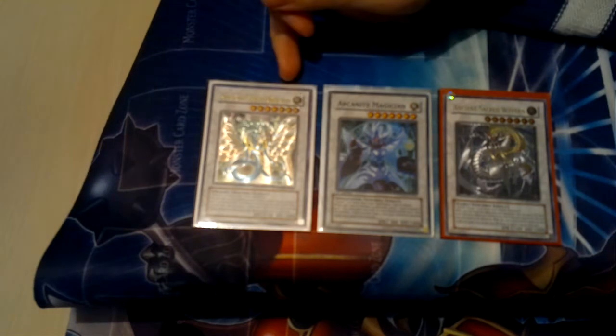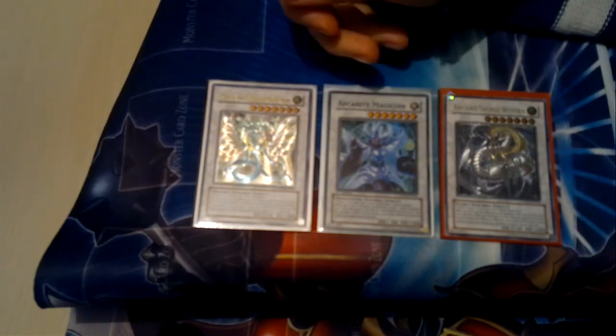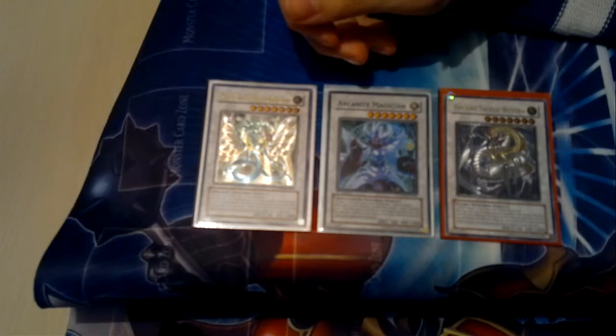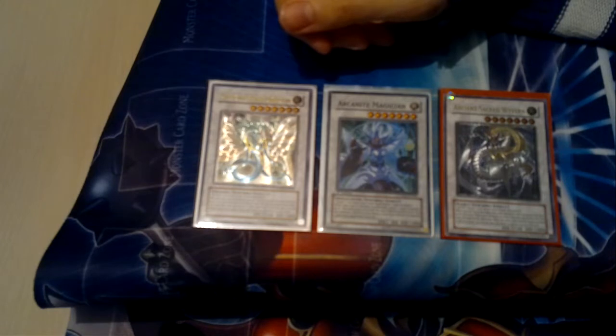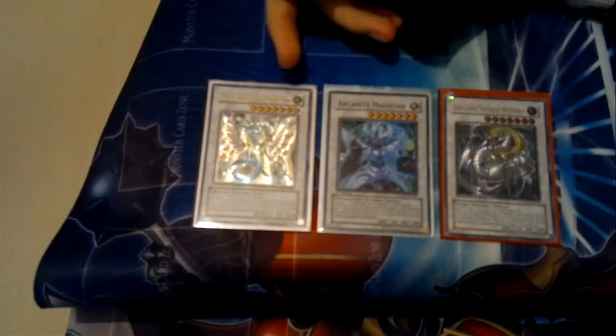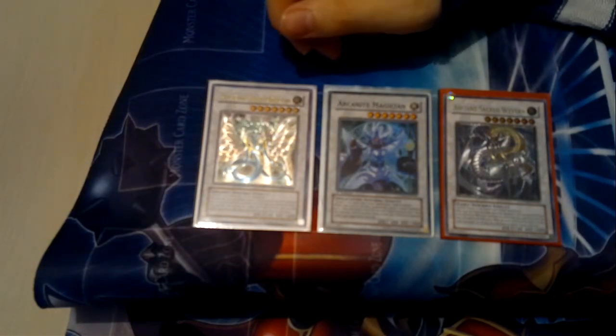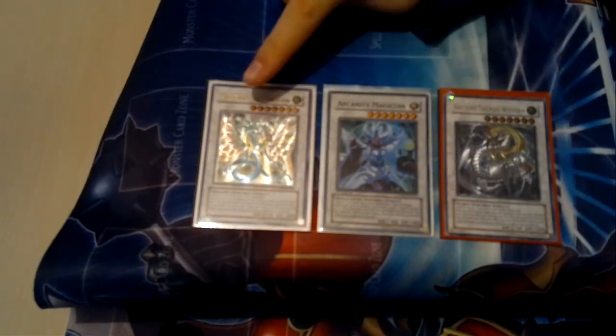First off, we got Ancient Fairy Dragon. One bonus is that it is a dragon. It has decent defense with its 3000 DEF and it is a light monster, which means you can use Honest on it to protect it. Otherwise, it is really good against some decks only.